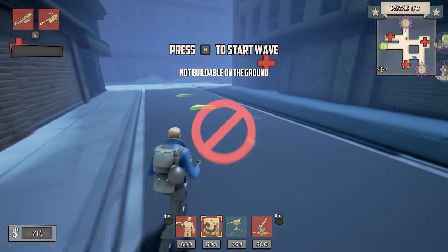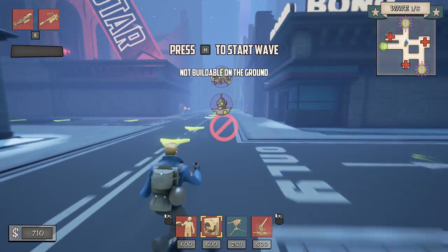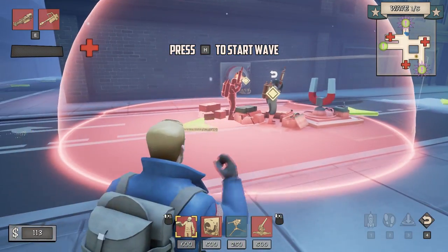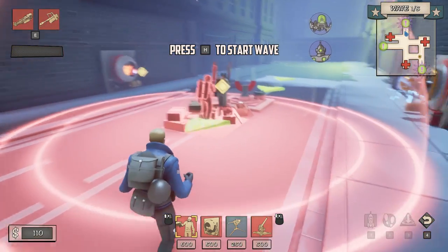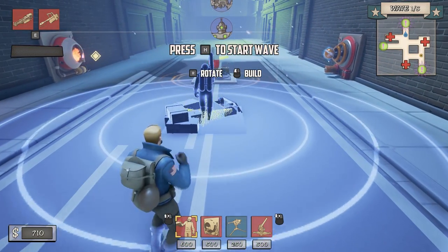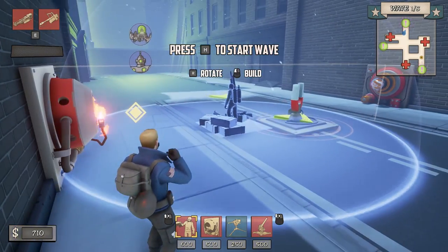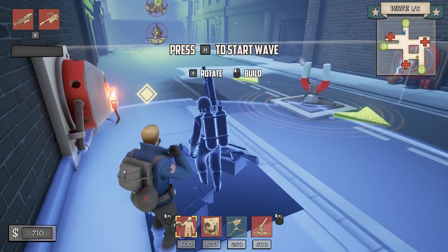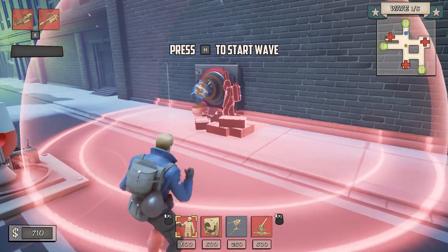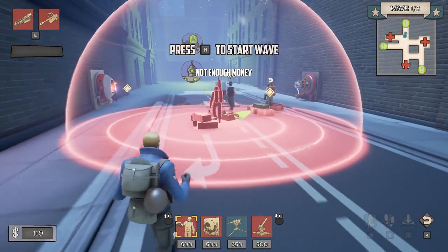Oh, do you know what? Fuck it. We'll just put an ice throw guy up here. An ice throw guy. Would you like a magnet? Because they're gonna split off here — you're gonna wanna get them like here, I think. Okay, there we go. Perfect. Do you get damage from the... I don't know, we'll find out. Let's just see how that goes. It looks pretty cool.